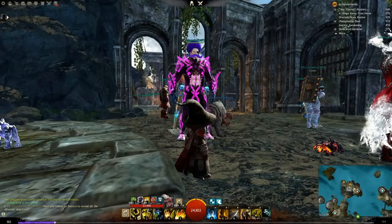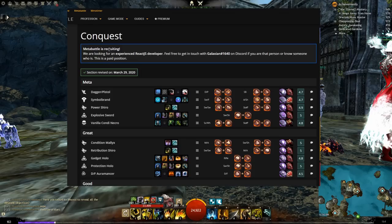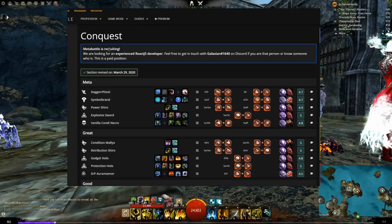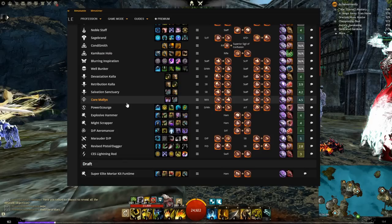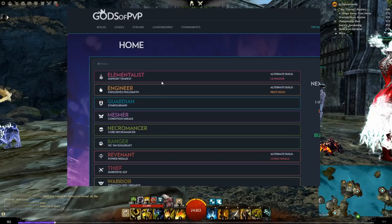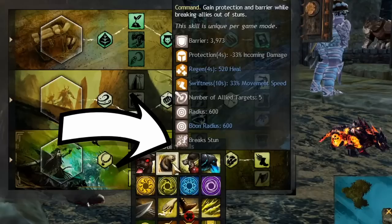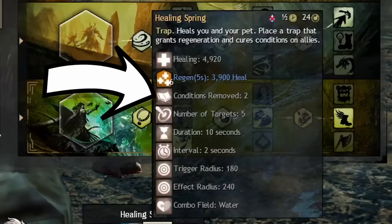When starting off, if you have an idea you want to try, go ahead and plug that in. If you prefer, you can visit well-known websites where people share their builds and copy one. Two websites popular for PvP builds are metabattle.com and godsofpvp.net. A couple of staples that every PvP build should have is a stun break — a move that gets you out of crowd control — and a condition cleanse. Many classes will try to kill you with bleeds, burns, and poisons, and if you don't have a way of removing them, it will make you an easy kill.